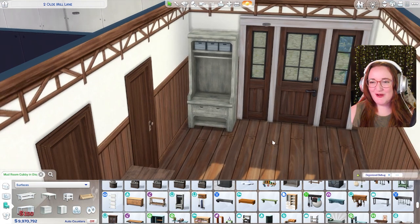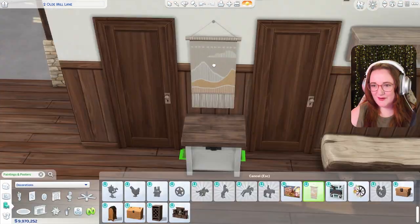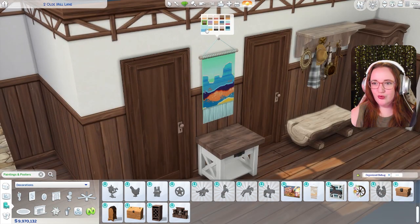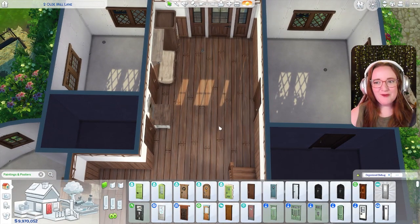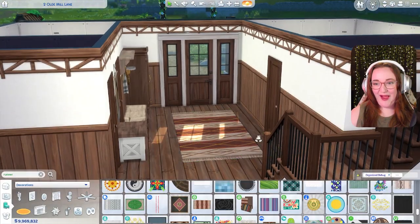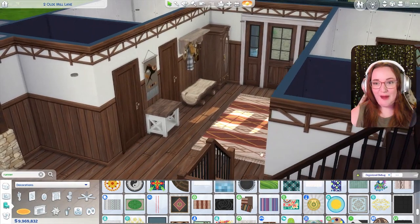Up in the front I want to add one of these mudroom cubbies — they're so cute. We can put this tapestry in here too; it's really gonna help me decide what colors to use. This one matches really well — I'm liking just the tiniest hint of blue. And I need a pretty big runner in this hallway. I feel like the red in this one from Laundry Day is so good — I'm actually gonna stick with that.